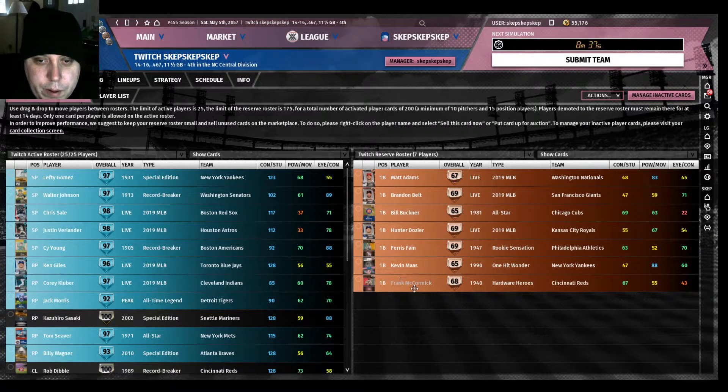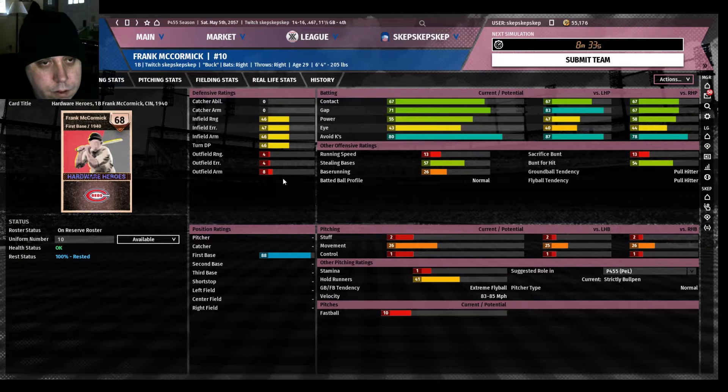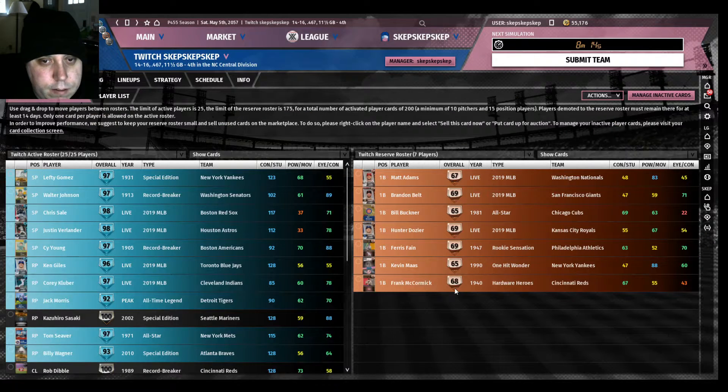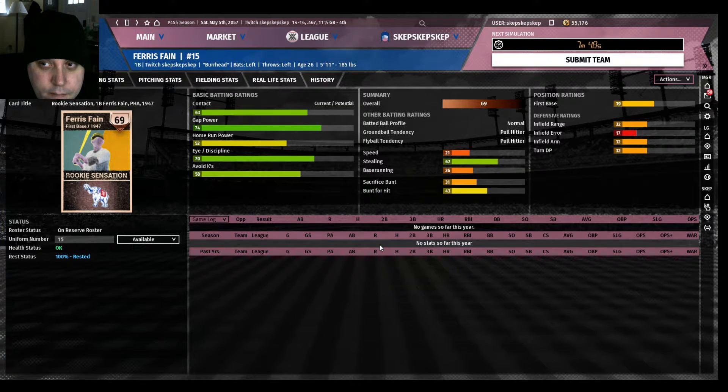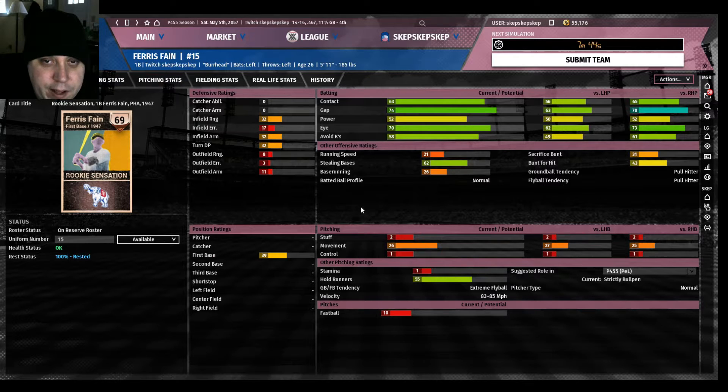There's also Frank McCormick — again, the infield ratings are not so hot, but he was great back for bronze. As far as bat, you've got Bill Buckner. I don't advise using him — I was using him kind of as a joke as a designated hitter. I don't advise you do that either, but he is included. Then you have Ferris Fane — not much defense, but a pretty decent bat.